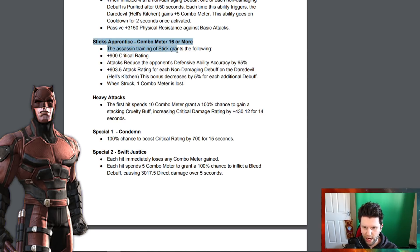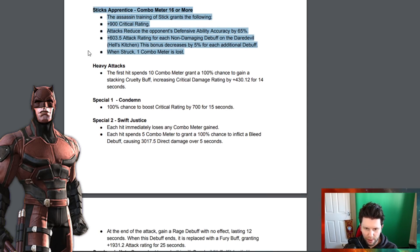When the combo meter is above 15 — 'Stick's Apprentice' — the assassin training of Stick grants plus 900 critical rating. Attacks reduce the opponent's defensive ability accuracy by 65 percent. Attack rating is also boosted for each non-damaging debuff on Daredevil Hell's Kitchen, though this bonus decreases by 5 percent for each additional debuff. When struck, one combo meter is lost.